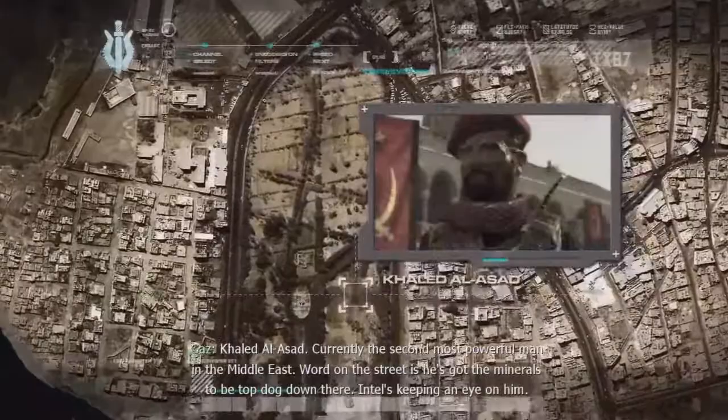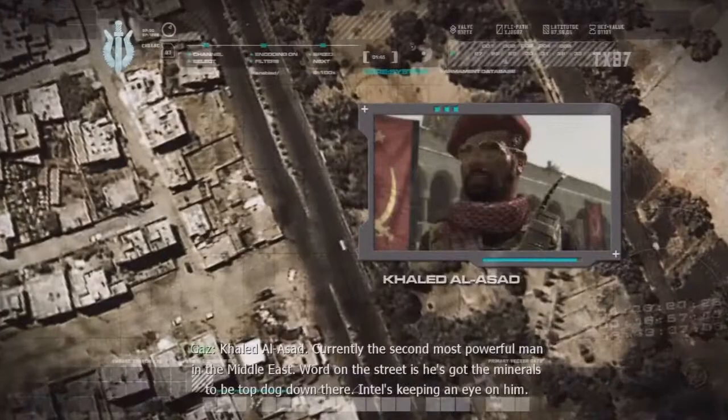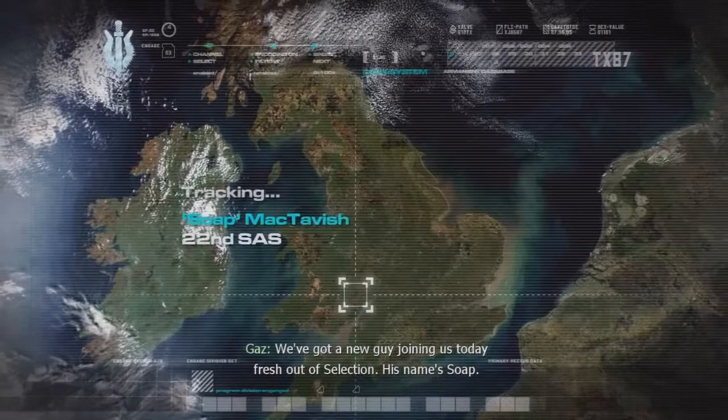Khaled Al-Assad, currently the second most powerful man in the Middle East. Word on the street is he's got the minerals to be top dog down there. Intel's keeping a line. And the bad news — we've got a new guy joining us today, fresh out of selection.